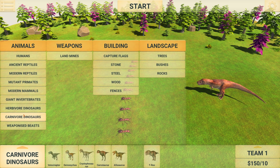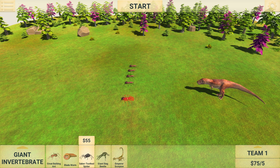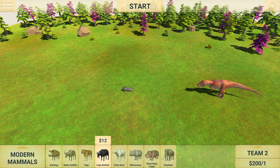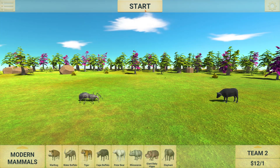Let me show you another insect — it's the Saber-Toothed Spider. Let's try some other animal, a buffalo for example. And let's start the fight.